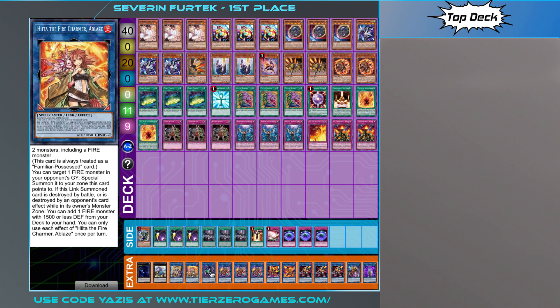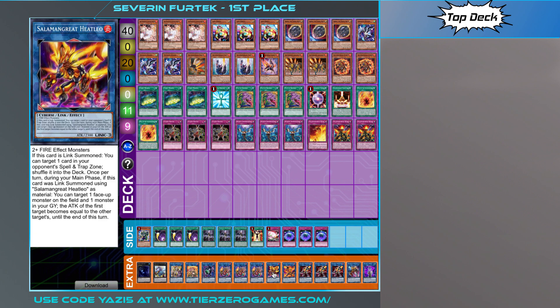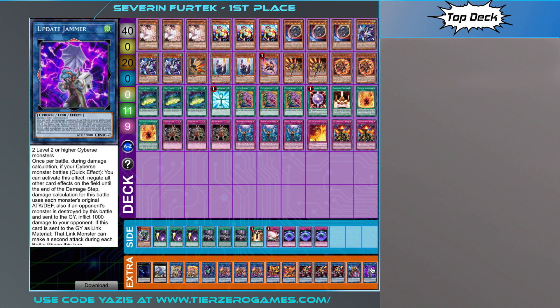Then one Linkuriboh for the Trap decks, triple Baillinkx, double Heatleo playing the two different rarities and different artworks. Triple Sunlight Wolf, one Transcode Talker, and one Update Jammer so you can do the 10,600 damage combo if you have to.